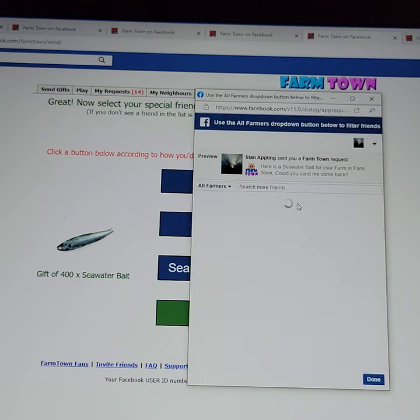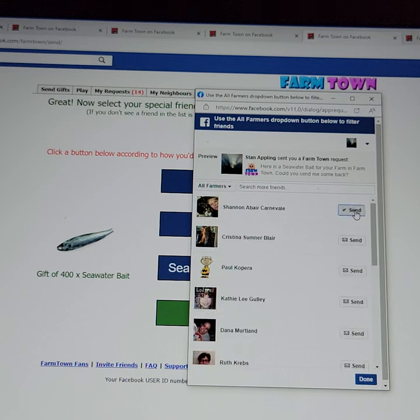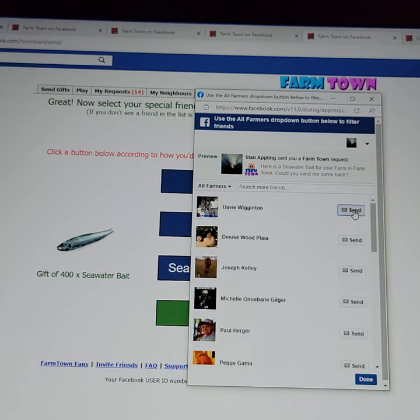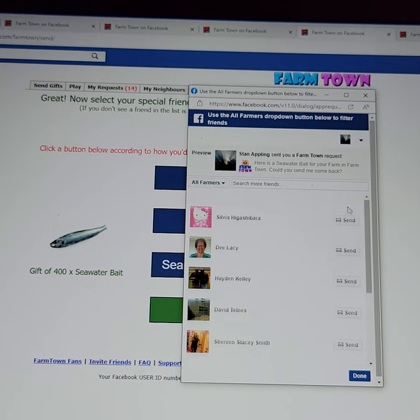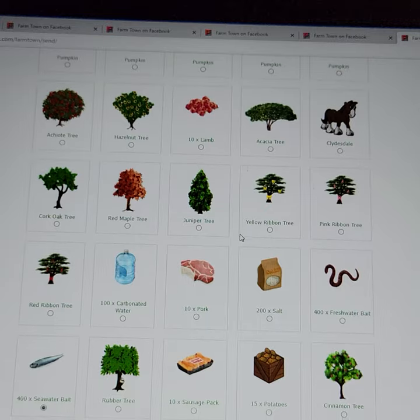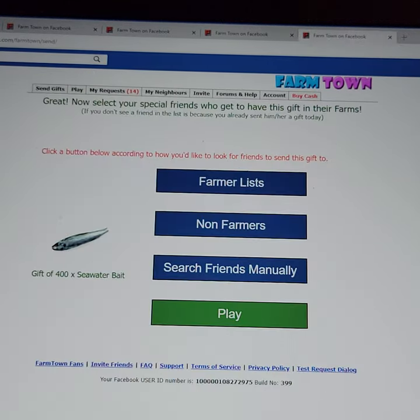My internet is running a lot slower tonight than it usually is, so just bear with me and we're going to get the job done here. That's another seawater bait — we already gave them that one, so I'm going to click off. So here we've got one, two, three, four, five gifts ready to send.